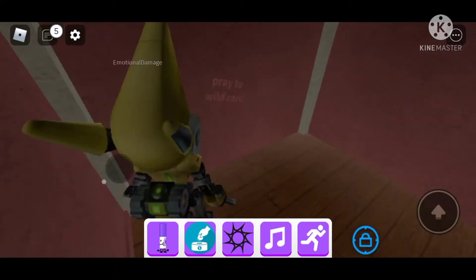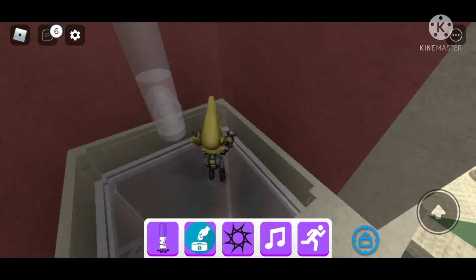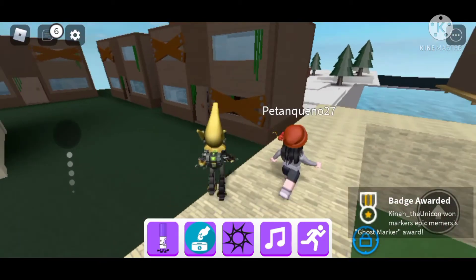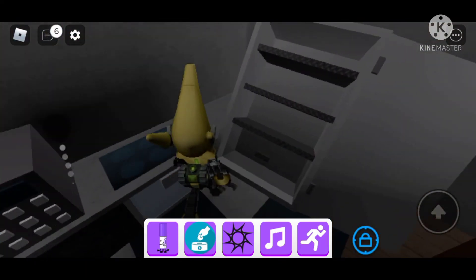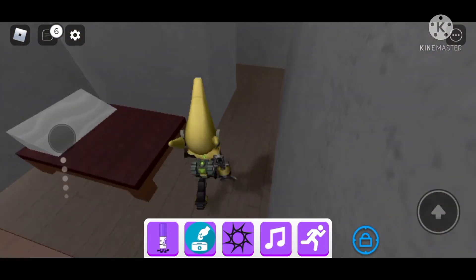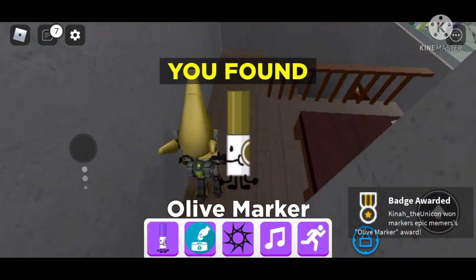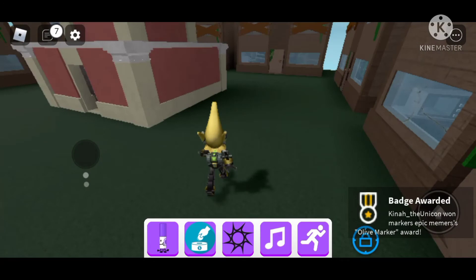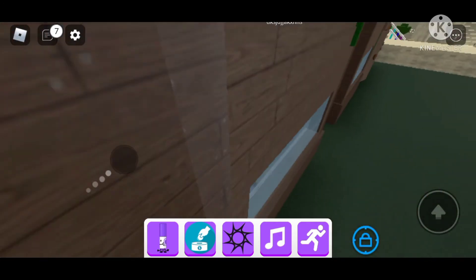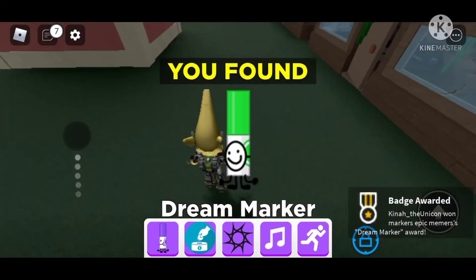You have to say a prayer in the house with the fireplace to get the fishbowl marker. Now we go explore for the olive marker — there it is! And this is where the dream marker is — we got him!